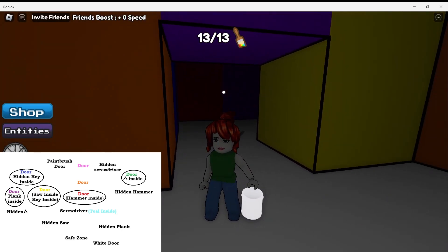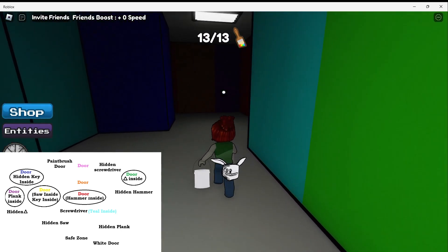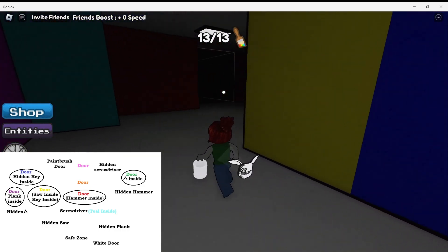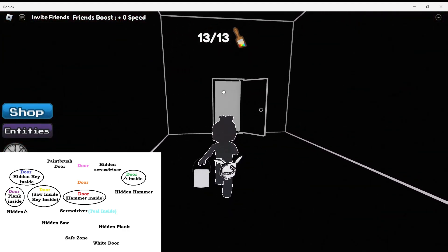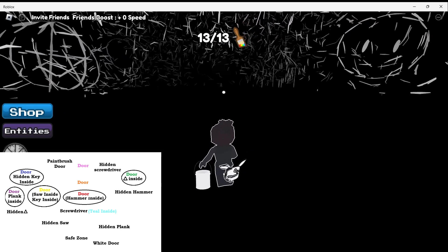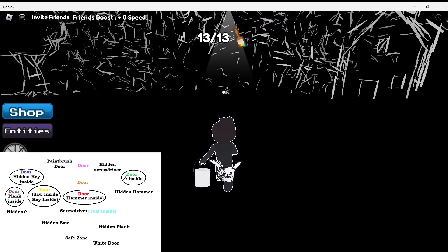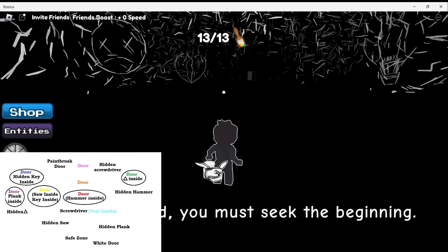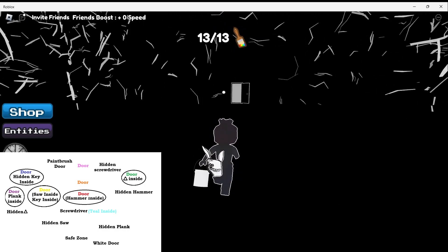We are going to go out when the coast is clear, and go left. Keep going straight and left at the blue wall, then right at the teal, and at the yellow right again. And you will see the opening — we need to go through this door. And keep going. We will go and get our white paint. It's right over here. Now we need to go back to the safe zone and open our white door.